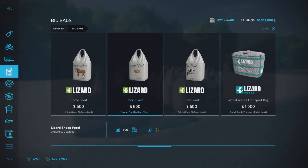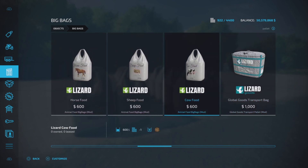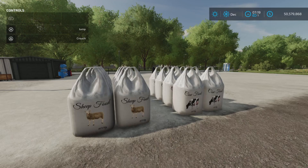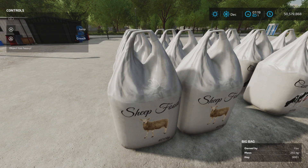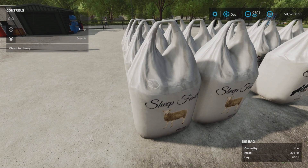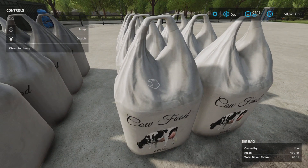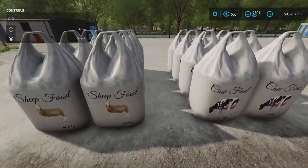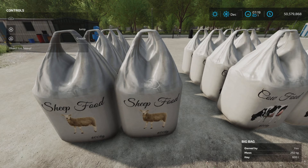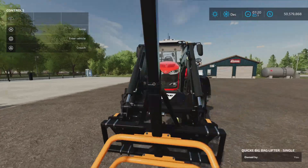It's $600 for 600 liters — I can't say that it is the best deal ever, however it is what it is. They are not liftable; it's 292 kilograms each. It's kind of cool that the weight is less for the bags now.